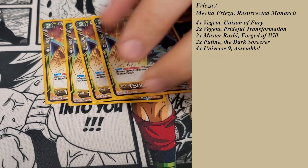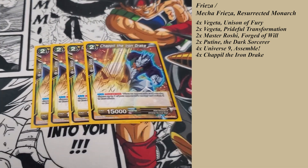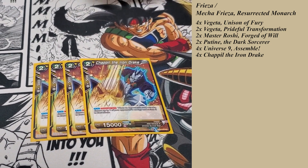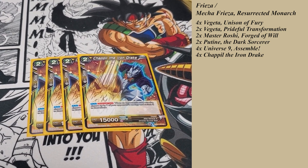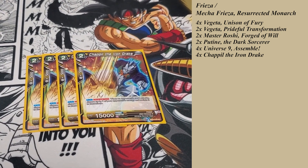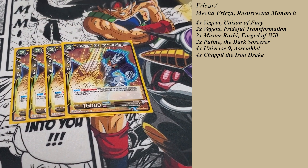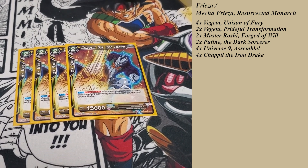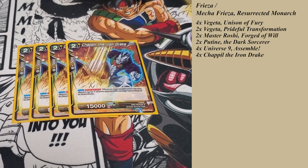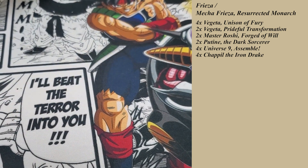Then we have Force Appeal, the Iron Drake — one of the big ones you want to play off of U9 Assemble. Once per turn, when your opponent attacks, you put one of their energy to rest mode. So essentially you can slow their curve down, tap them down. If they rely on their leader energy to do anything, you can make them tap their leader. And if you get more of these on board, they're individual from each other — so if you have two or three, you're making them tap three for just one attack. It really makes your opponent think carefully about how they're going to plan their attacks. And then it's a 15k body, so not bad.